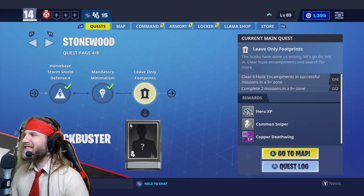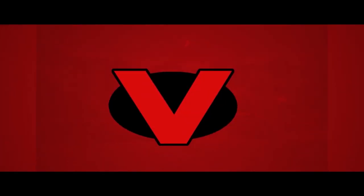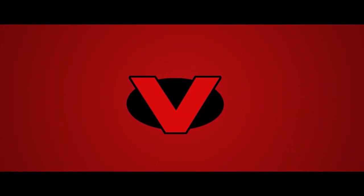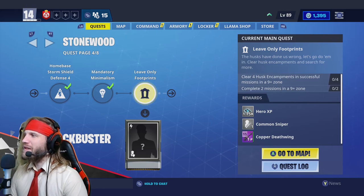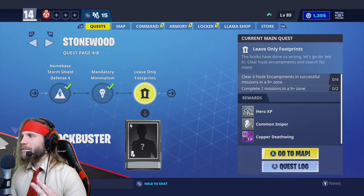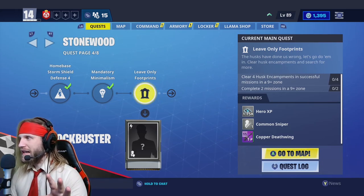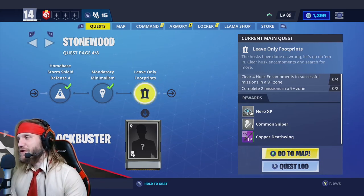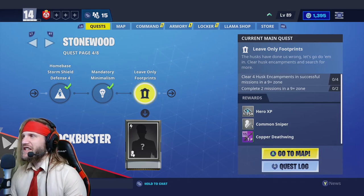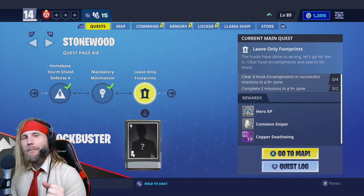All we have to do is clear four husk encampments in a 9-plus zone. We need to complete two missions in a 9-plus zone. Any two missions in the right zone level - we can do two encampment missions, or one encampment mission and clear four encampments, and then any other mission we want. It's really just that simple. As long as they're in 9-plus zones, you're good to go.